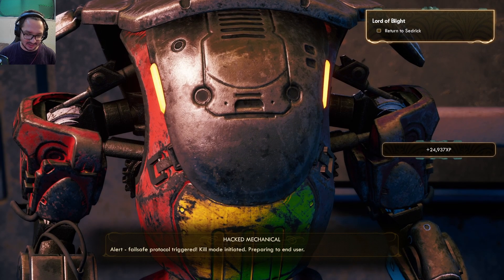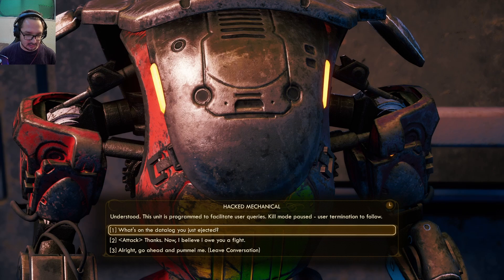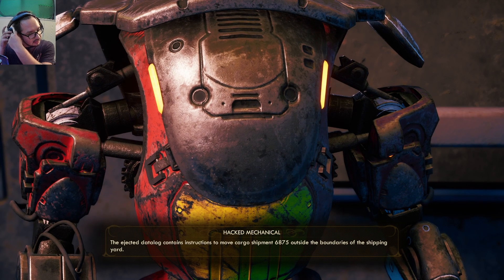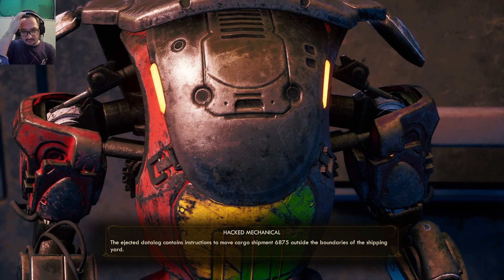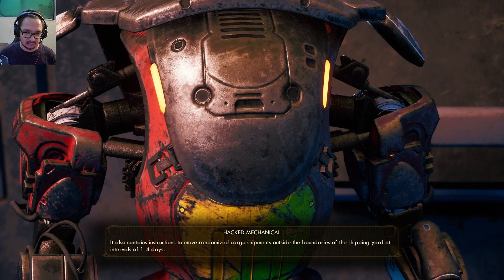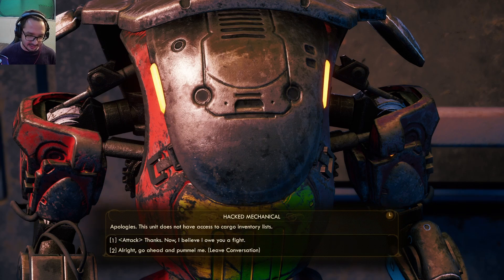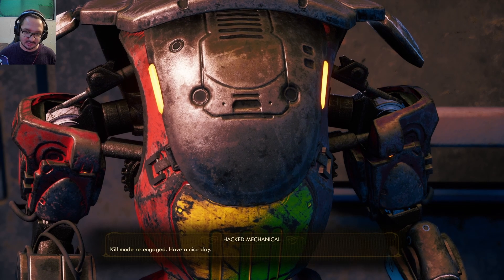Preparing to end user. Understood — this unit is programmed to facilitate user queries. Kill mode pause — user termination to follow. The ejected data log contains instructions to move cargo shipment 6875 outside the boundaries — this dude sounds like he's possessed. Instructions to move randomized cargo shipments outside the boundaries of the shipping yard at intervals of one to four days. This unit does not have access to cargo inventory lists. Kill mode re-engaged. Have a nice day.